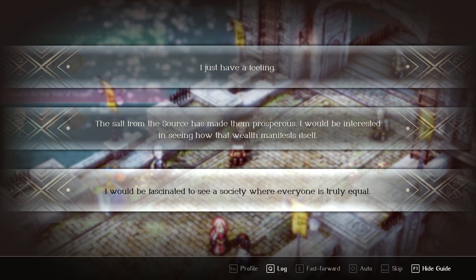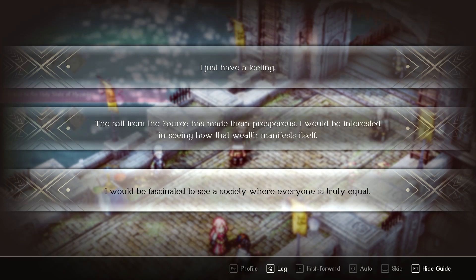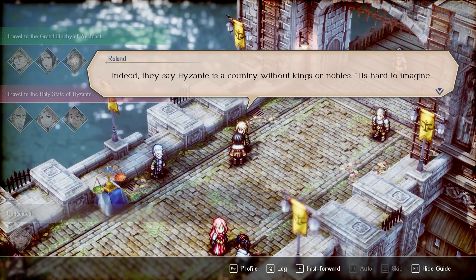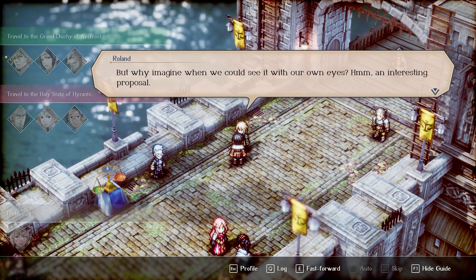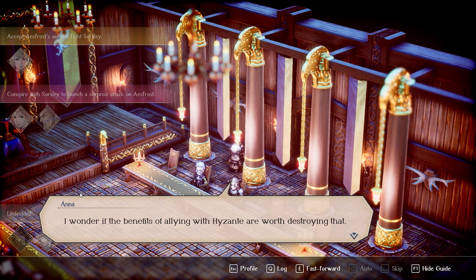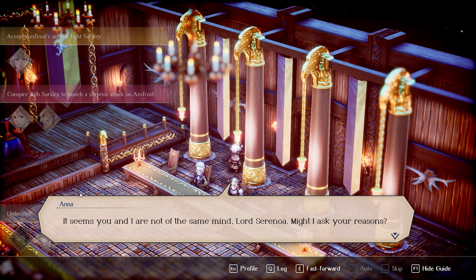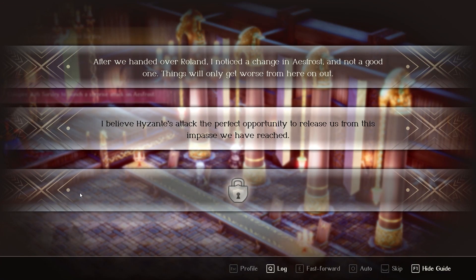Triangle Strategy never overcomplicates tricks and even explains some conditions in an overview option. Multiple difficulty settings from very easy to hard, and mock battles, are available at the encampment, and your characters can retain experience even if you lose. These design choices make the game more accommodating for newcomers who want to get into the SRPG genre, but do not reduce its value to those more well versed.